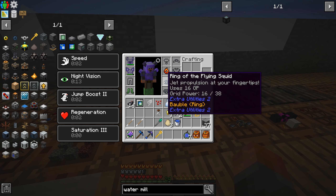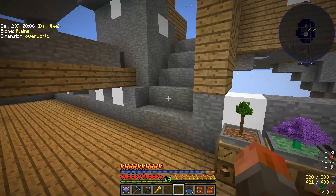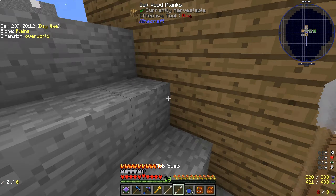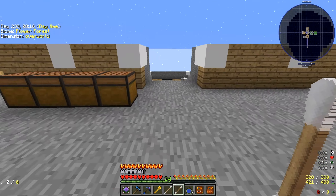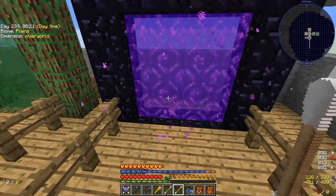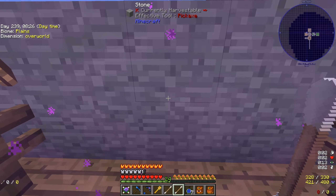If we put that into our ring slot, you'll see it uses 16 GP — we've got 38 available, so we should be able to use it. We should be able to use it to get into the air, which means next up is going to be swabbing a couple of other things: in particular, a ghast, which might be the harder of the two to find, but probably the easier of the two to actually click. So I'm off to hunt down ghasts and bats.